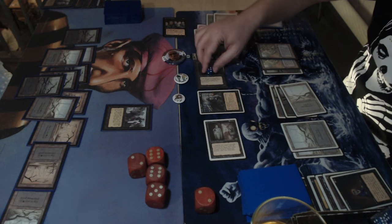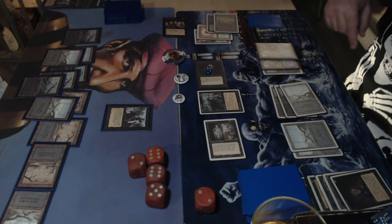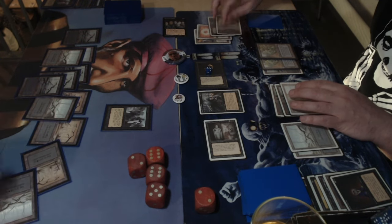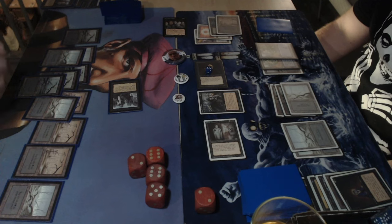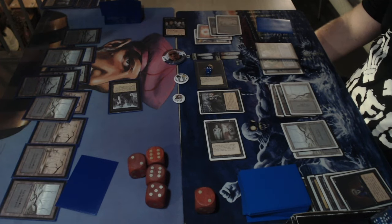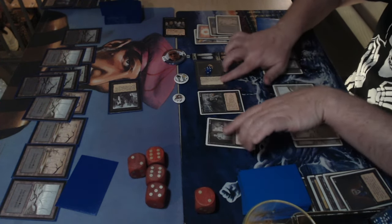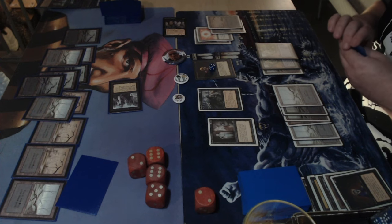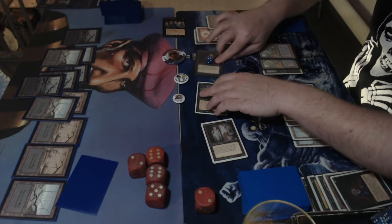Dedek needs to keep killing knights and attacking with the ghoul. Michelle plays another black knight — just trying to keep playing out creatures and make it as difficult as possible. Dedek kills the other black knight. Tapping three, there's a zombie master — now the Cabal Ghoul has swamp walk and is unblockable. It attacks for four damage.